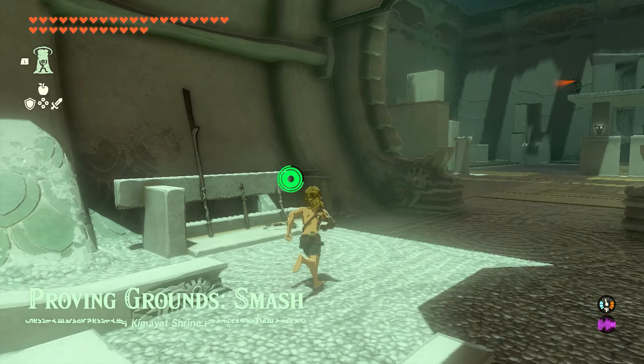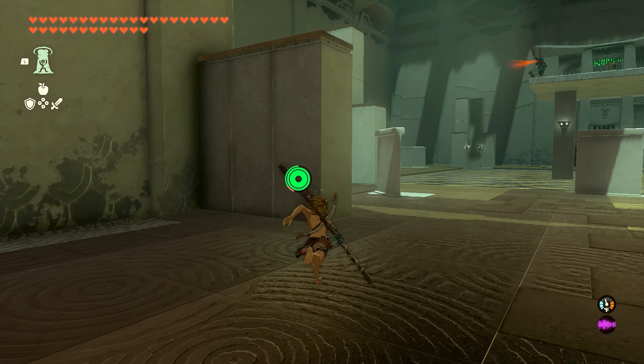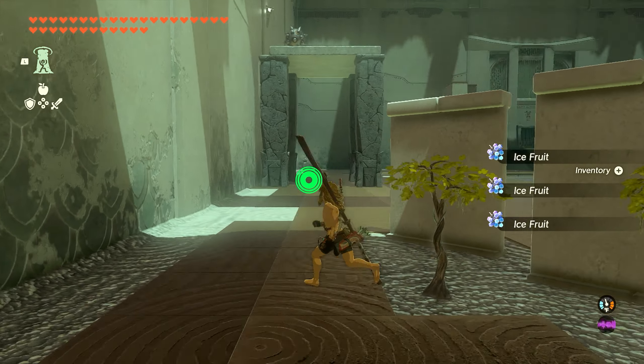As soon as you start the shrine, the first thing you want to do is come down here and grab our weapons. We're going to work our way to the left side. Over here we're going to have some ice fruit. This is going to be really important, so make sure that you grab this.